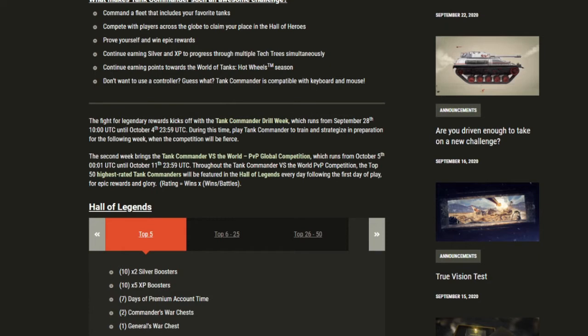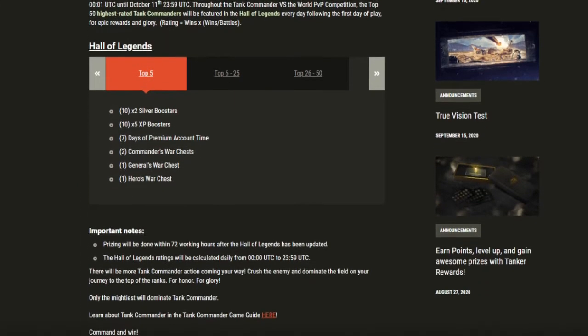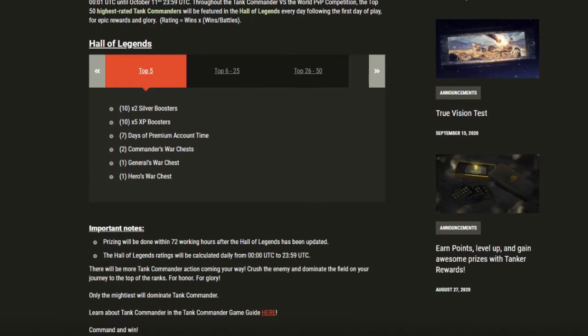The purpose of Drill Week is to train and practice for the following week. The second week will be Tank Commander vs. The World, a PvP Global Competition. From October 5th until October 11th, during the one-week comp, the top 50 highest rated Tank Commanders will be featured in the Hall of Legends every day following the first day of play for epic rewards and glory.